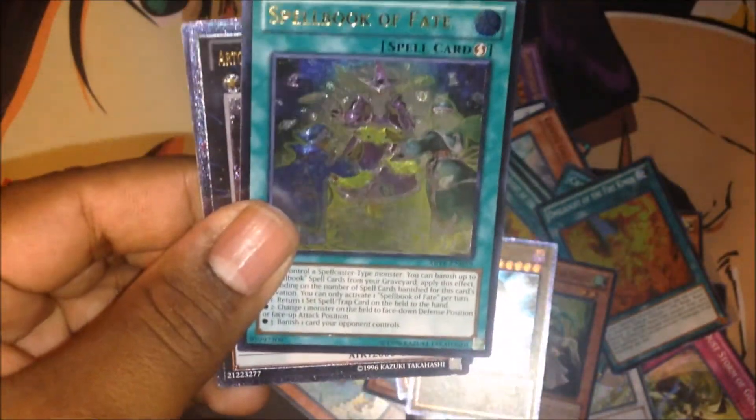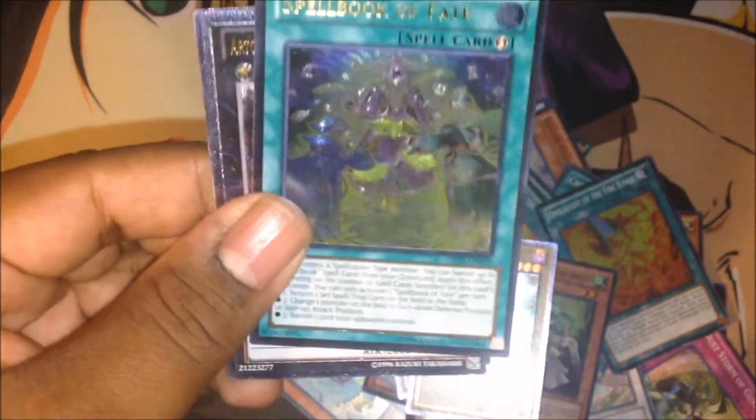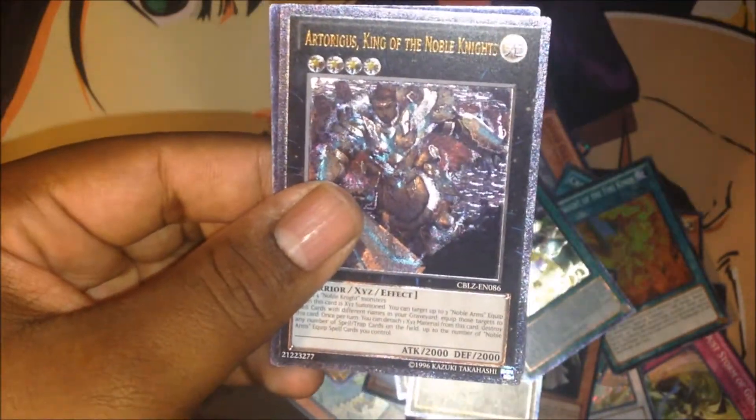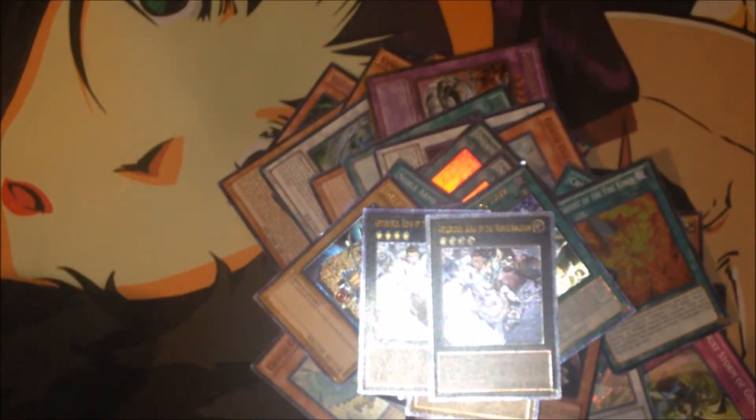I got the Spell Book of Fate, Altie. The ultras were oddly more expensive than the ultimate, which made no sense to me — but the ultimate looks so nice. The Altie Artorgias, the King of the Noble Knights — got two of them. So that's going to pretty much wrap up the first box.